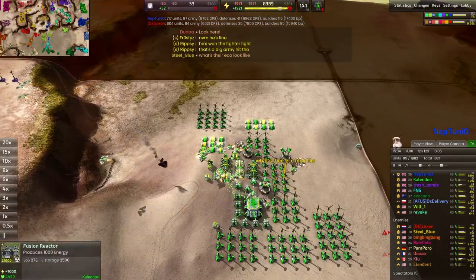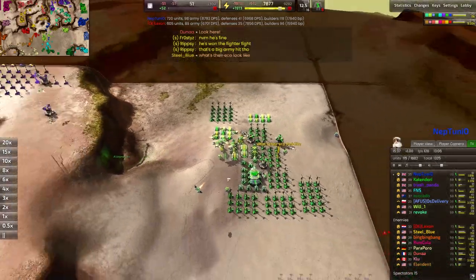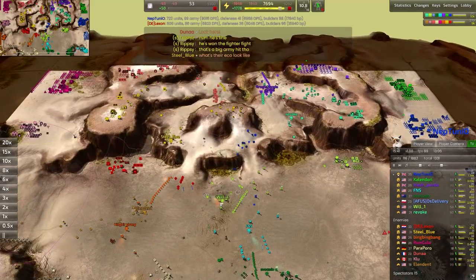Certainly hit something back here and caused a nice big chain reaction. Windmills, advanced energy converters, build power — always really annoying when you take those out.